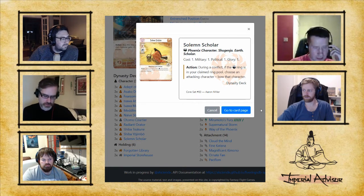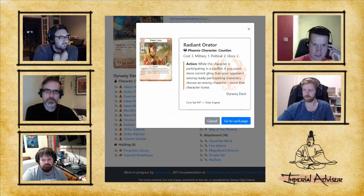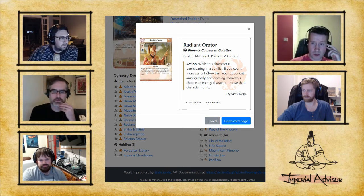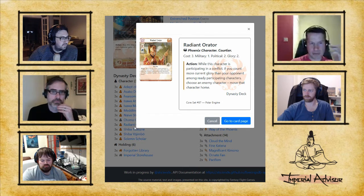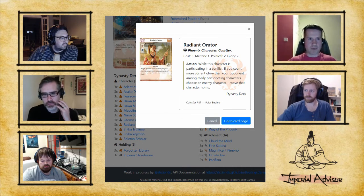The Radiant Orator is another card worth taking a look at. She's a 1/2 for 3, which is terrible stats, but her ability is a printed ability so it gets around some of the most dangerous personalities in the game, like Honored Guest. She's one of the few things that can deal with Honored Guest. If she gets honored, she becomes an offensive wrecking ball — suddenly she's a 3/4 or 5/6 once powered up with the stronghold, forcing your opponent into massively over-committing against her.